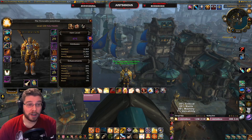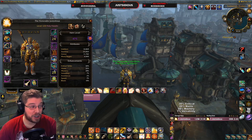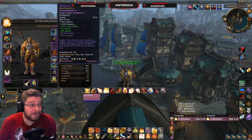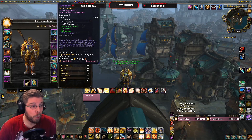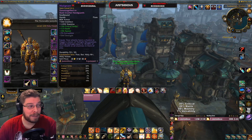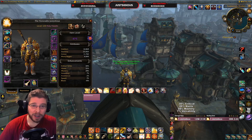In Mythic+ it's quite different - once you get comfortable you're going to want to use corruption for damage, not healing. For my holy Mythic+ set I'm using Twilight Devastation, and it usually accounts for about 30 percent of my damage throughout a whole dungeon. It's the difference between doing 25k overall damage and 35-40k. So you want offensive corruption in Mythic+, then stats as usual.